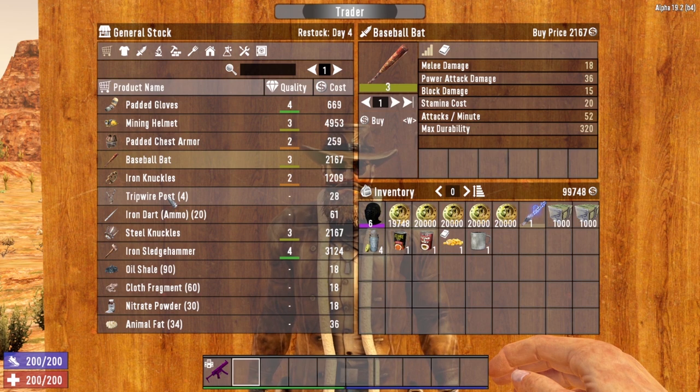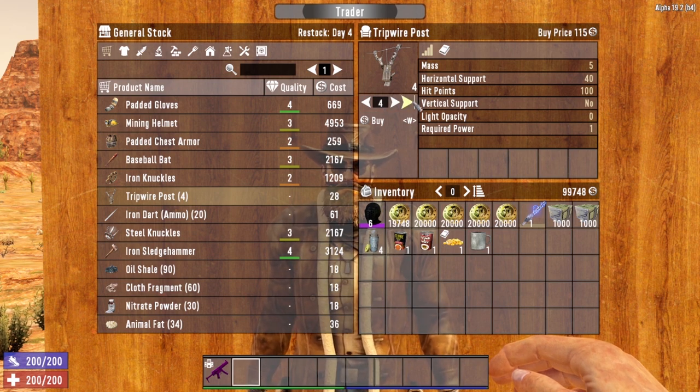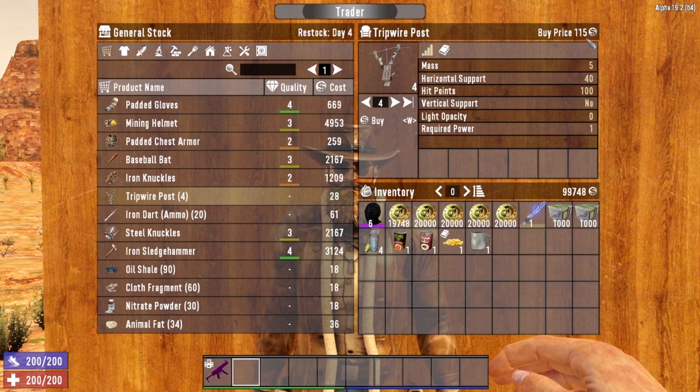To purchase multiple items, select the item you want, click the arrow to select how many you want, and click the buy button. There's also a purchase all button — that automatically goes from one to purchasing every single one in stock. For example, Trader Joel has four tripwire posts; purchasing all four would cost a total of 115 Dukes.